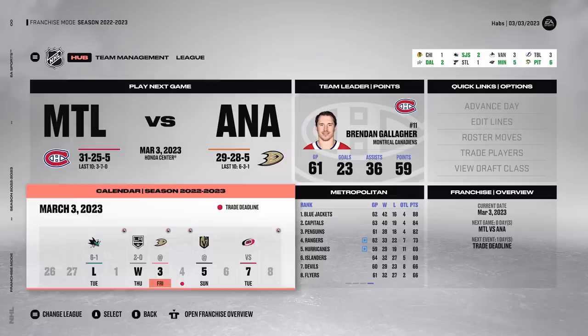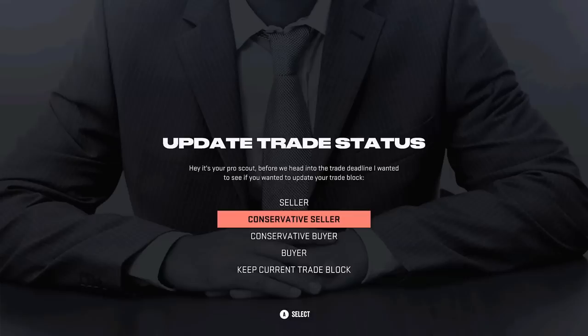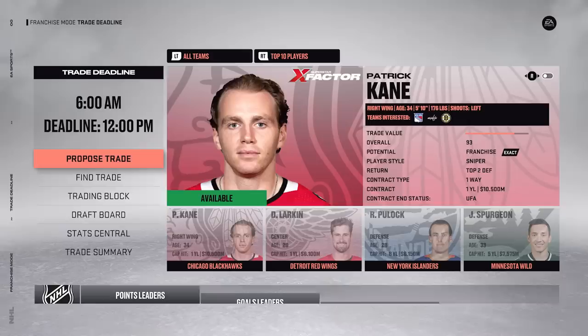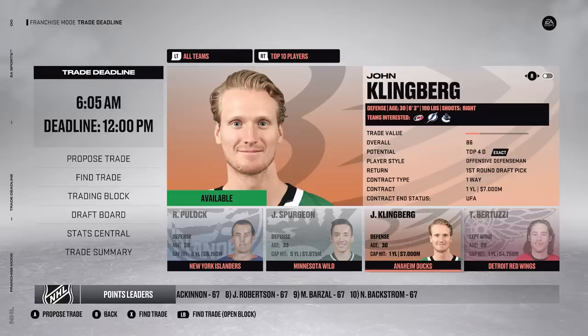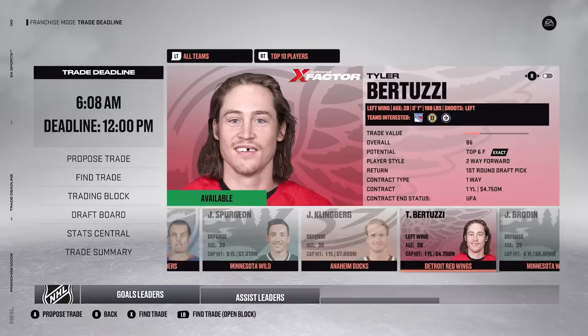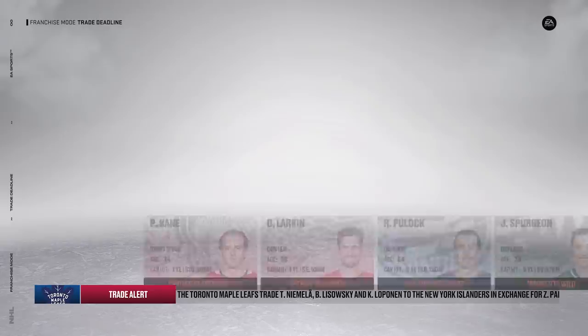Gallagher is just under a point per game. Zeri is now the leading scorer in the AHL with 36 points. Getting to the deadline, we're in a very tough spot - fighting for a playoff spot, but out of it now. I'd say conservative seller. Patrick Kane is on the block with one year left, just like real life. Also Dylan Larkin, Ryan Polak, Spurgeon, Klingberg, Bertuzzi, David Perron, Semyon Varlamov, Ryan Ellis - I'm not really looking for star players, more for prospects. Sikoski has 31 points in 55 games.